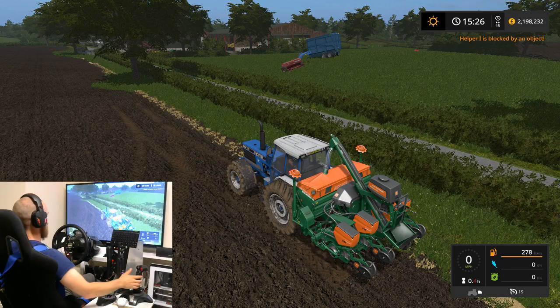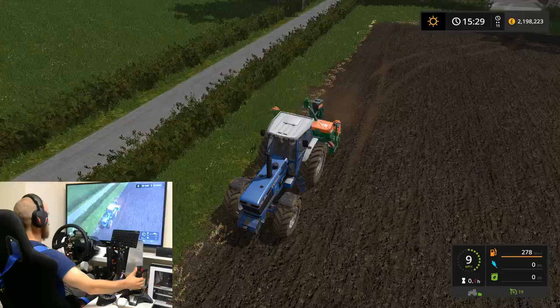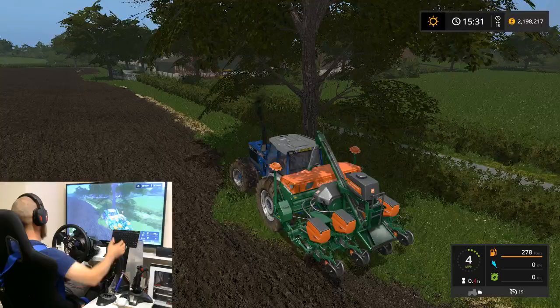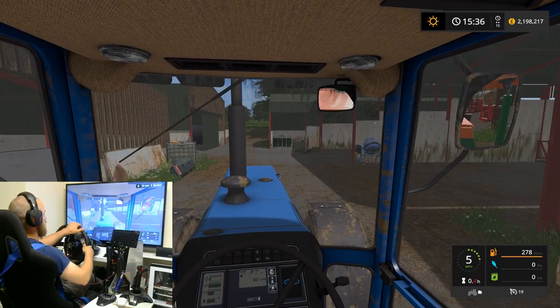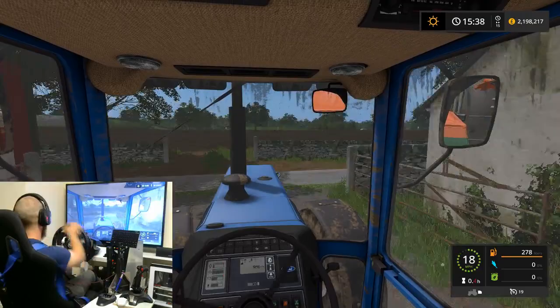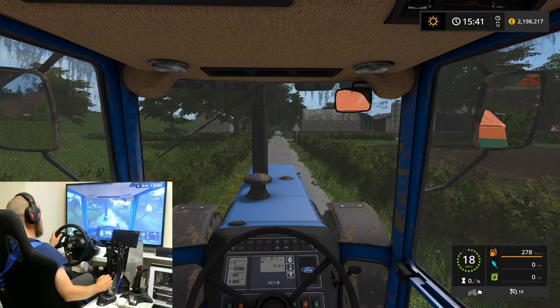He was struggling there for some reason with the worker, but he should be all right now. I've just noticed I haven't actually put any seed in this. So we'll go back down to the start shed, because on this map the seed is down at the shed — I completely forgot to put seed in it. I'd make a great farmer, trying to seed a field with no seed. It needs seed and fertilizer.